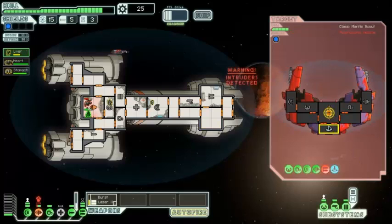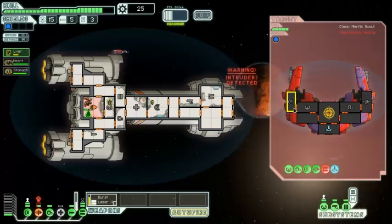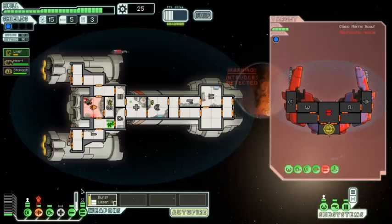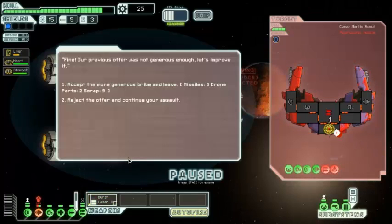Their weapons are down. There's a hull breach — I'll have to get the mantis out pretty quick. Let's attack their drive so they can't escape. We'll leave the mantis in there for a second and power up the medbay. They improve their surrender offer: 'Our previous offer was not generous enough.' They now offer us eight missiles, two drone parts, and nine scrap.